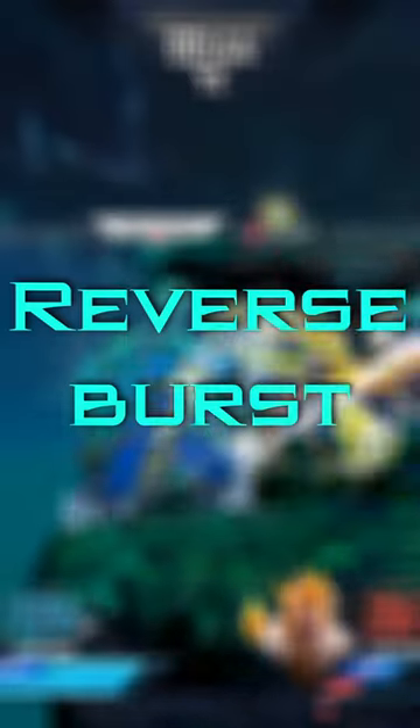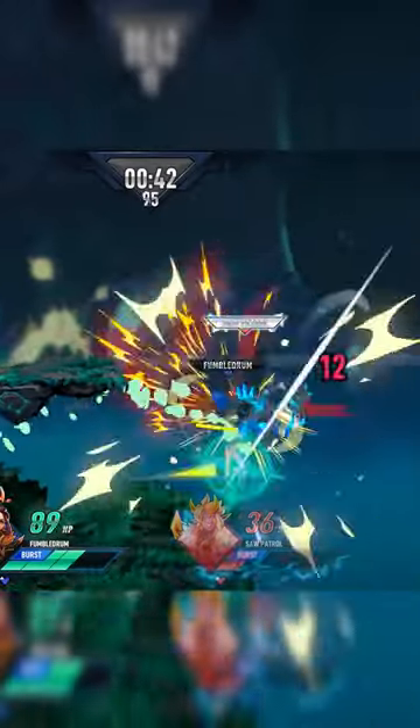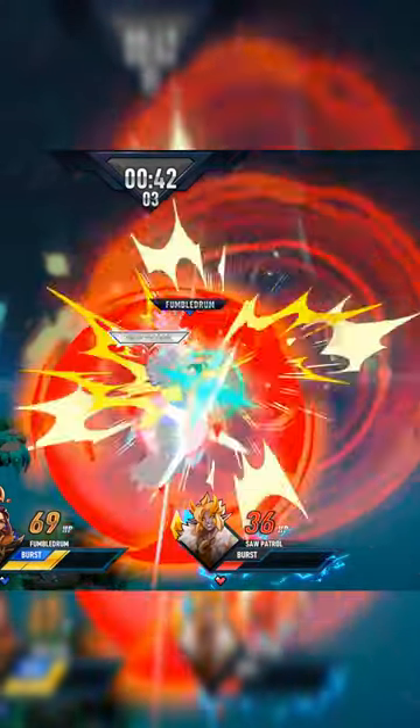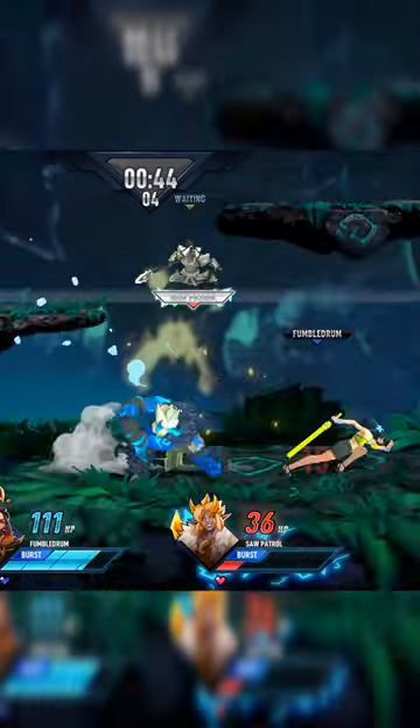Number two: reverse burst. This is another tech that happens sometimes but no one knows how. It's just reversing your burst or red burst so you are in the opposite direction of where you were, which could be useful in certain situations, but unfortunately no one knows how to do it.